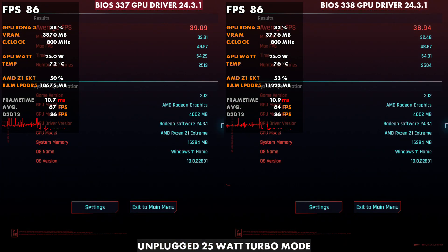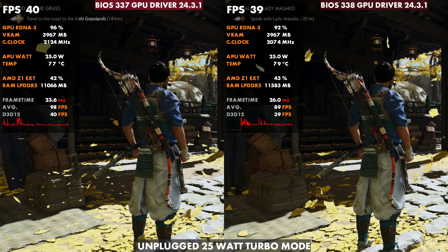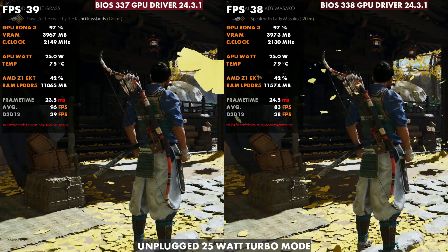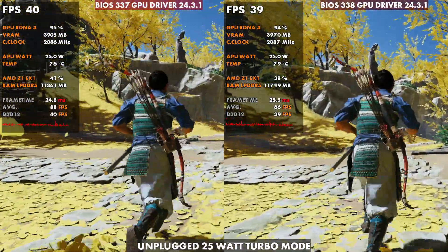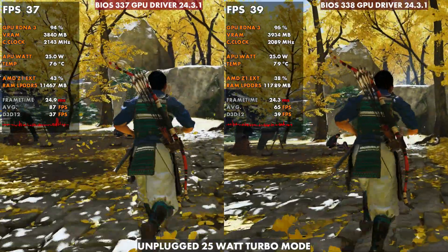A little bit better on frame times on BIOS 337 here on Cyberpunk, but overall performance a little bit lower there, and thermals were a good bit different as well. Ghost of Tsushima is another one — 2-3 degrees difference here on 25 watt turbo mode. Not a lot of difference in performance; however, I felt like this particular game, unlike Cyberpunk, felt a little bit smoother, maybe a little better on 337, but negligible.